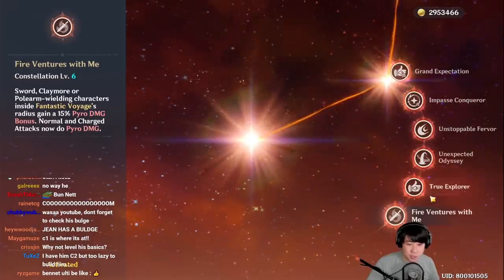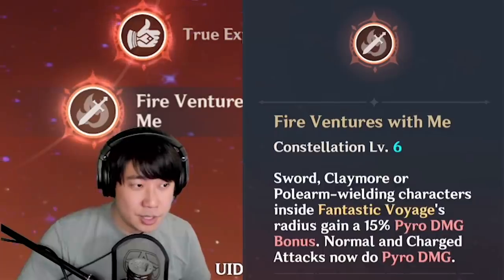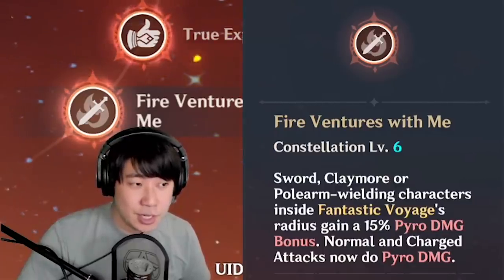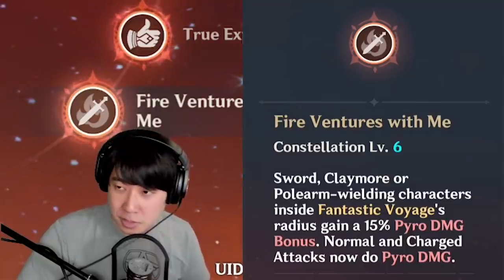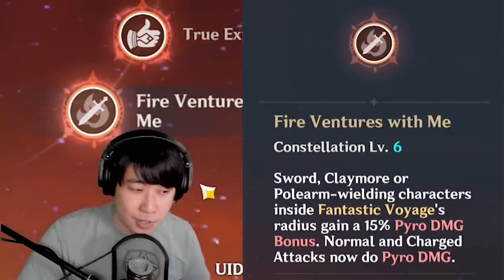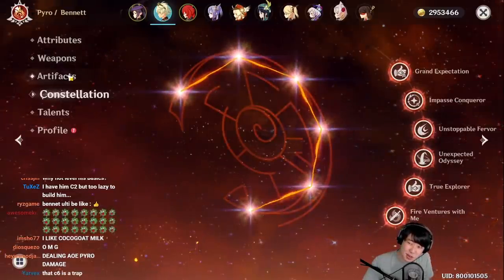However, if you don't want your melee characters to deal Pyro damage inside the circle, you don't want to go to max constellation. Stop at C5 — C6 causes sword, claymore, or polearm wielding characters inside Fantastic Voyage's radius to gain a 15% Pyro damage bonus, and their normal and charged attacks deal Pyro damage.